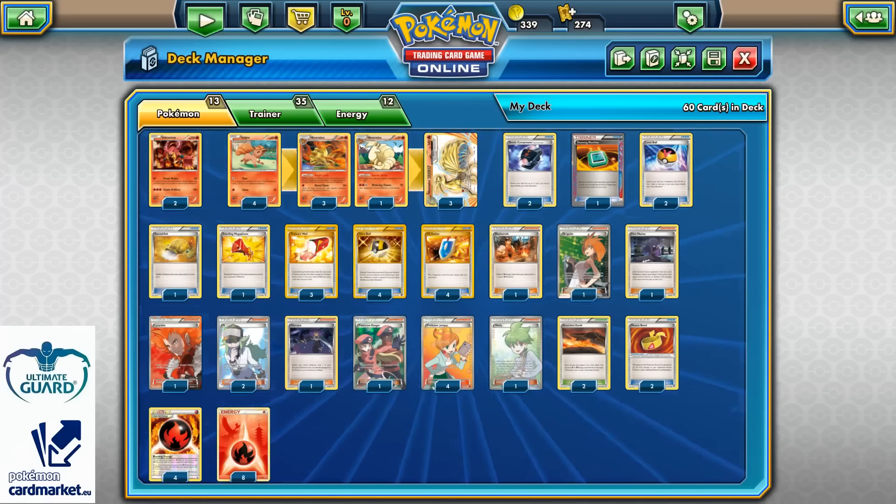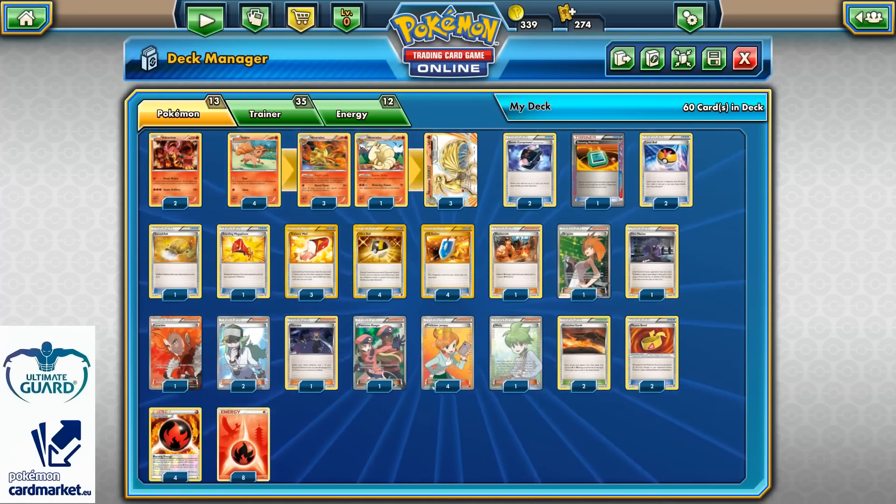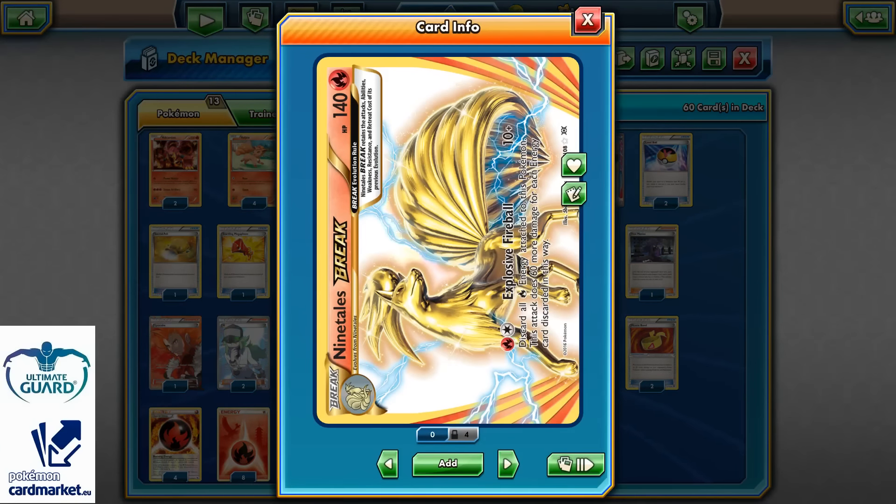How's it going guys? Welcome back to Pokemon TCG Center. In today's video we'll be looking at Volcanion Ninetales Break — Ninetales Break with Explosive Fireball.